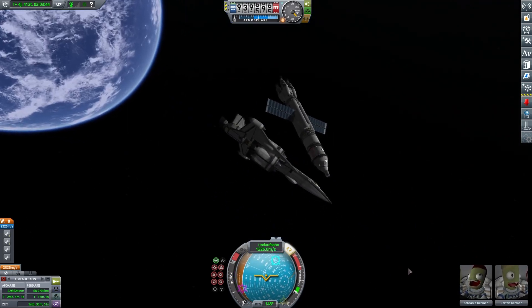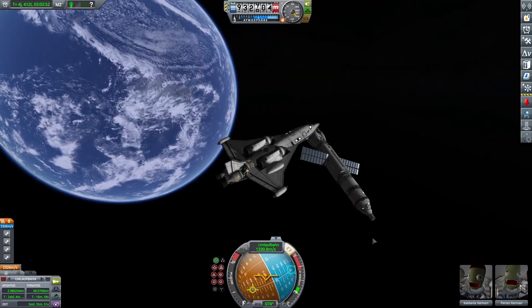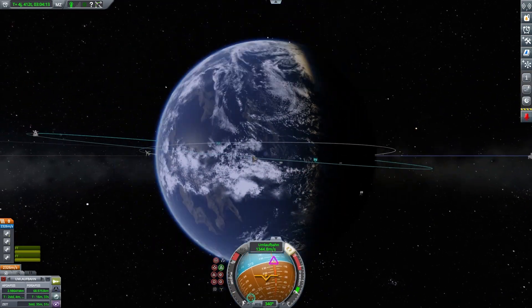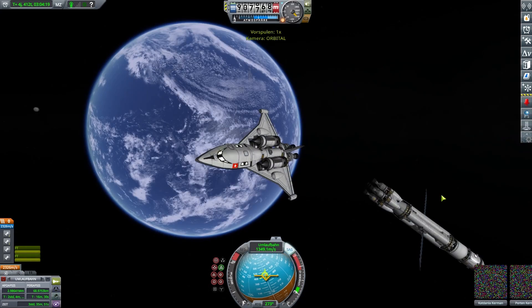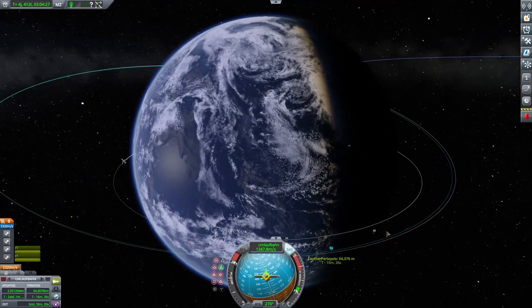The landing begins here. We can decelerate with the plane, which is detached now. It has two Rapier engines and a little crew compartment behind. Making a quicksave — always important. Even a named quicksave, because if not it can end badly.